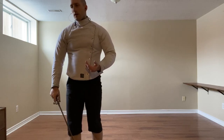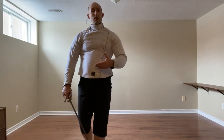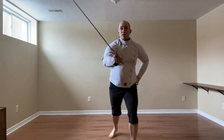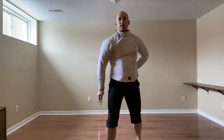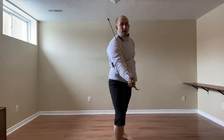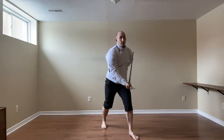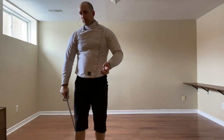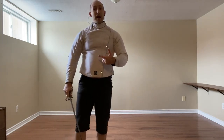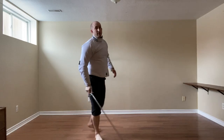For Stokkata, we have a few more options: we can use False Edge, we can Void, and we can Entrare, or we can use the True Edge. For False Edge, we have False Edge, Cut, Triverso — repeated as a flowing sequence — or False Edge, Bind, thrust, and Leave. We can bring the left leg back, draw them in, and throw a Stramazone to the hand.